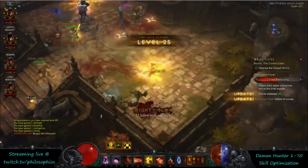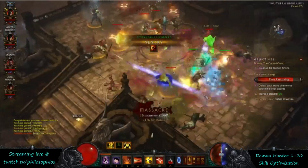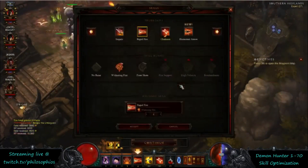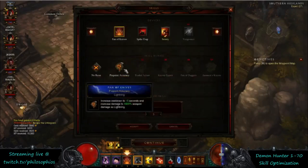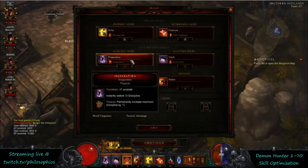At level 25 you get the Sentry active skill and you're able to switch one of your three or four slot abilities to Sentry. Drop Rapid Fire and pick up Sentry. You're then waiting on the Spitfire Turret rune at level 28. Fan of Knives is just a placeholder for now.